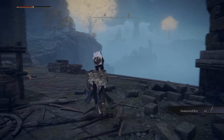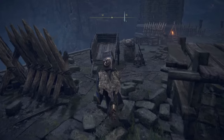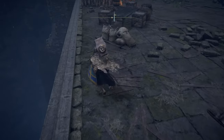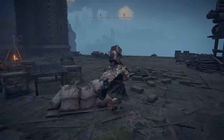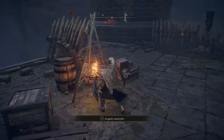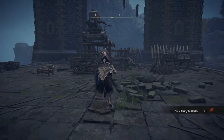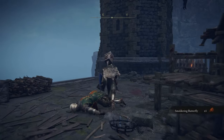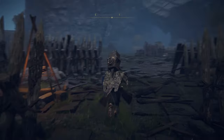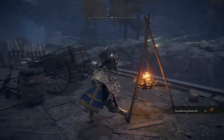Another one of those — good. So if we encounter two of those goblin statues we can crack them open and see what's behind them. Smoldering butterfly. Let's see what they've got past the bridge.